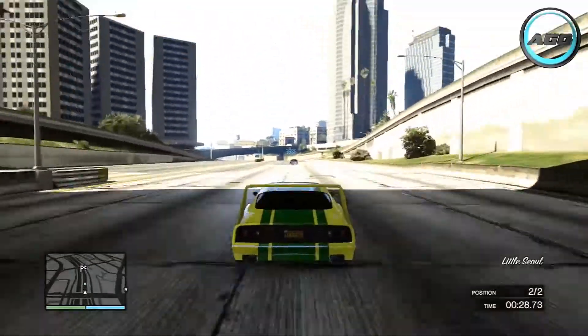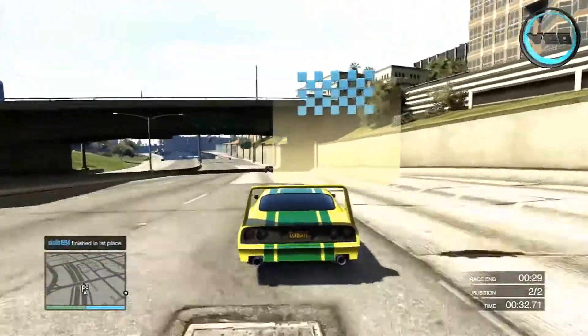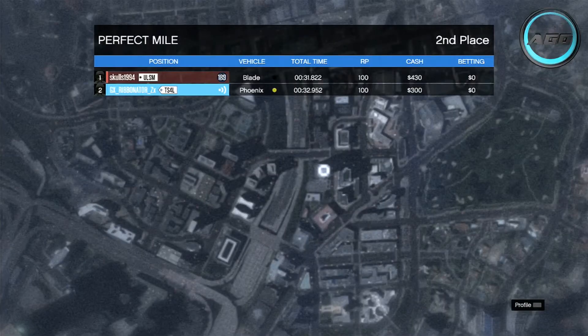Towards the end we do start catching up a little bit. The Blade did it in 31.822 seconds and the Phoenix in 32.952. These times are about a second difference, which might not sound like much, but in a straight line drag race that's only 0.8 of a mile - that is a huge difference. The Blade is so much faster over that distance, it's ridiculous.